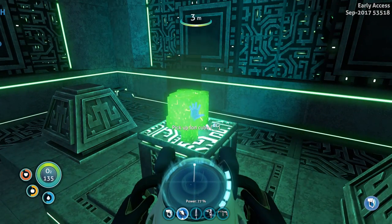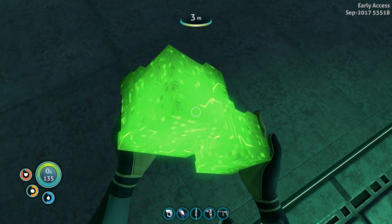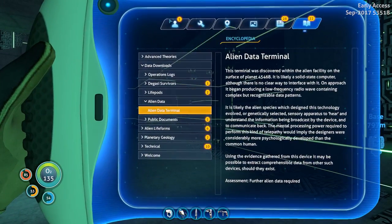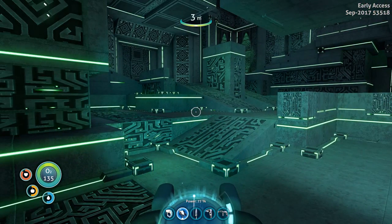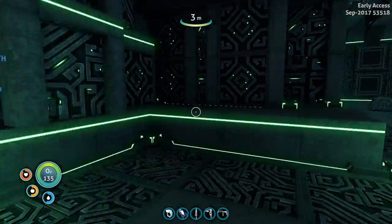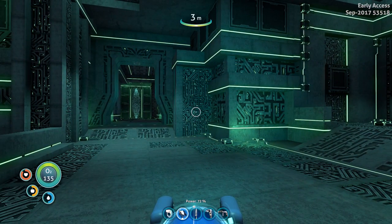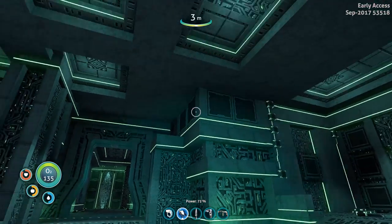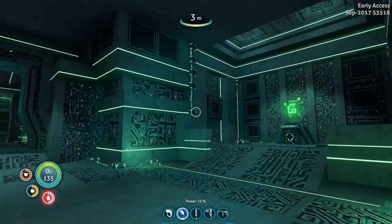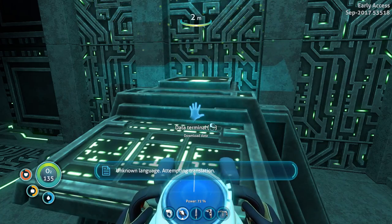What the hell is that - an ion cube! I got some kind of item - 'high capacity alien energy source.' I'm gonna need this, it's alien after all. This is so creepy, I got more than I bargained for. All I wanted was some habitat blueprints and nothing else. Instead I got this huge alien structure. There's another data terminal right here - unknown language again. 'Your best probability of interfacing with this facility is achieved by accessing the control room in the lower section.'